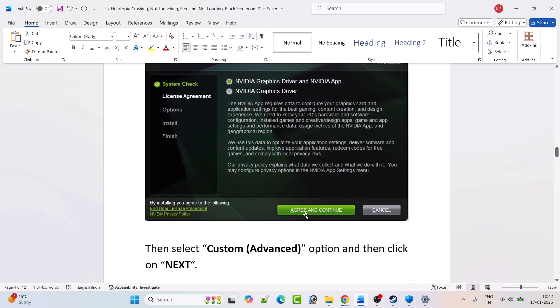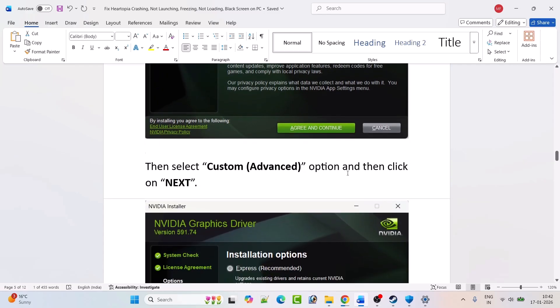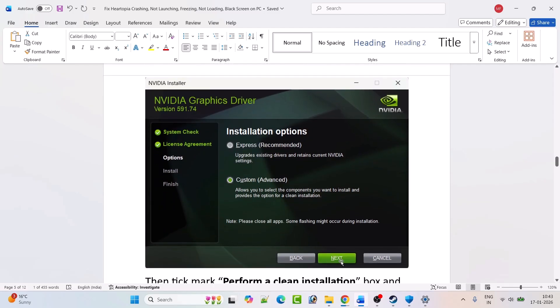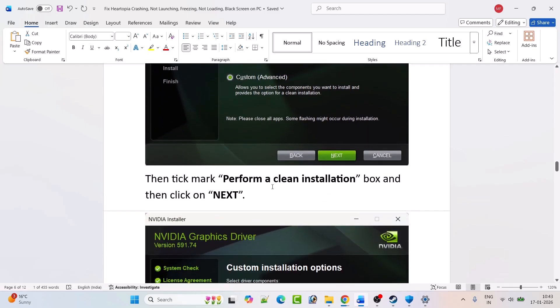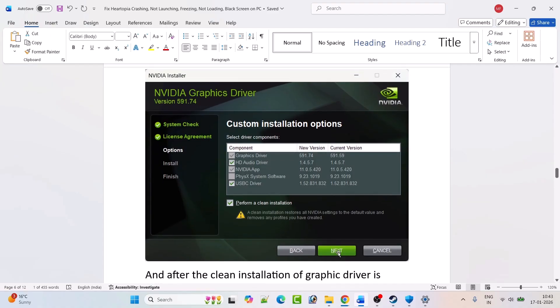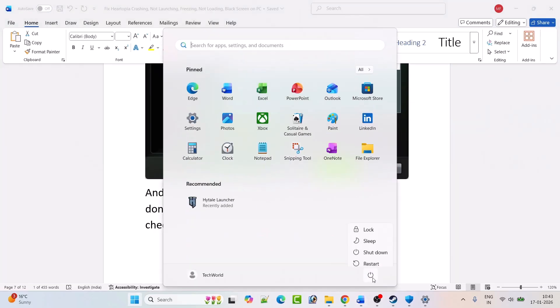Click 'Agree and Continue.' Select the 'Custom (Advanced)' option and click Next. Check 'Perform a Clean Installation' and click Next. After the clean installation is complete, restart your PC.